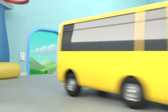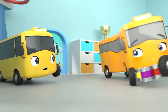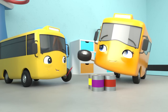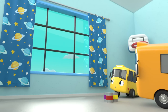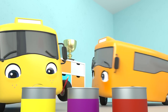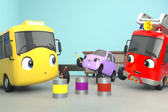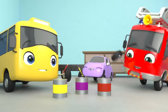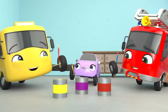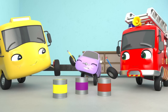Buster and his friends are painting the walls in Buster's room today. How exciting! Mommy Bus is bringing them lots of different colored paints. They can paint the wall underneath the window. What color should Buster choose? Scout has chosen purple, Ash has picked red, and Buster? Yellow, of course! Let's paint!